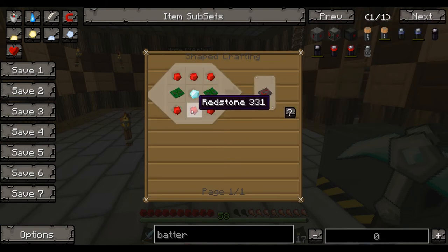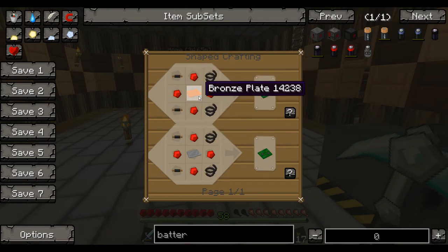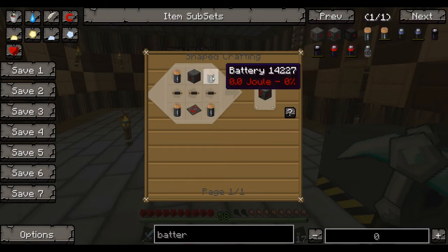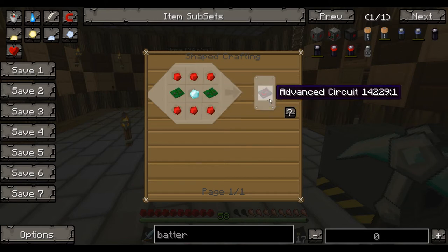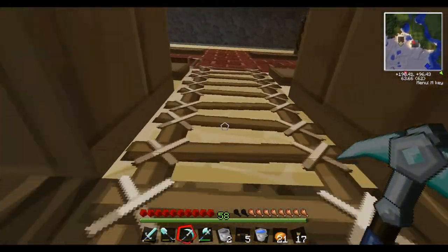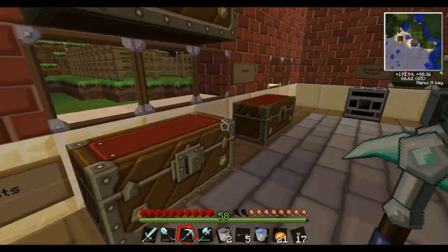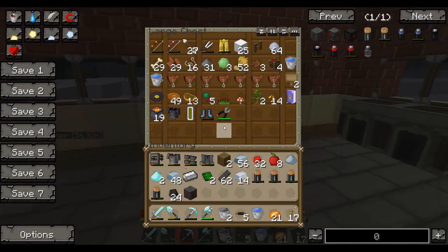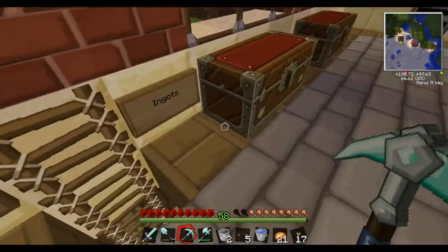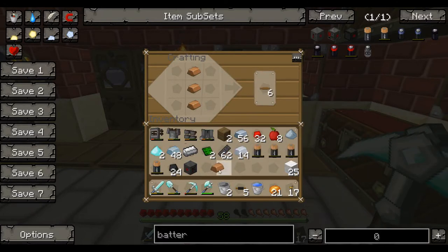This is going to be the first time you guys see a basic circuit from me. We need bronze plates and some insulated copper wire. Bronze plates are just four bronze ingots. If you don't have bronze, you can do it through steel — same way, just make four steel ingots in a box. We need two. We are going to need some wool and some copper to make some more wires.